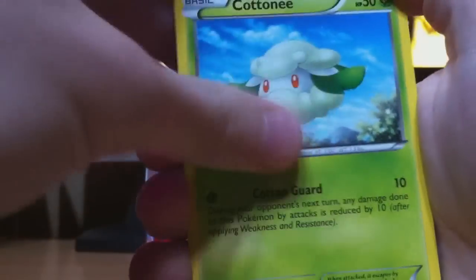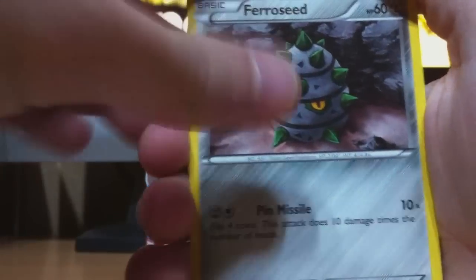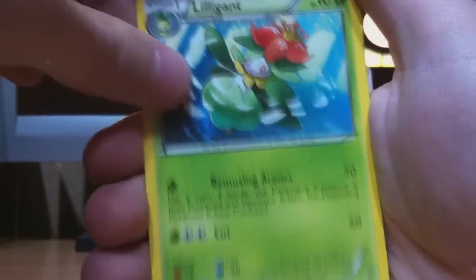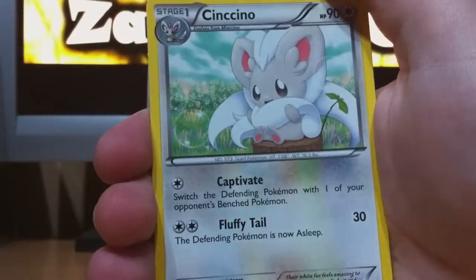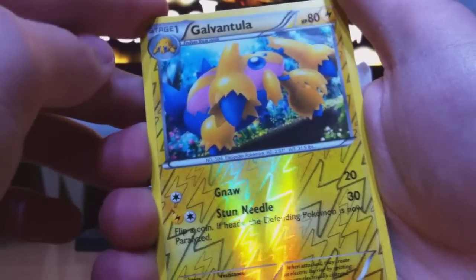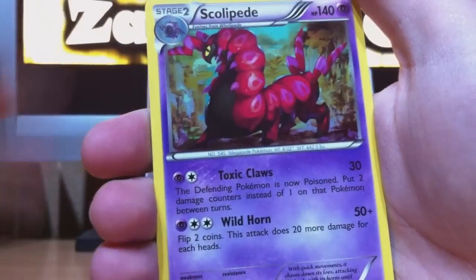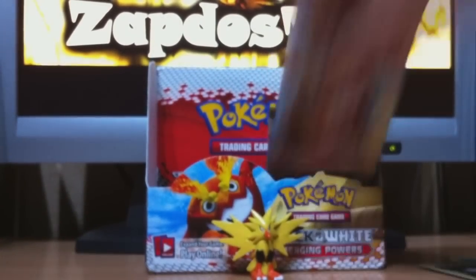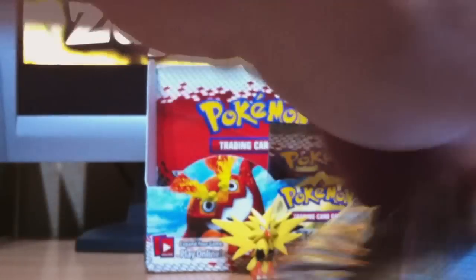We start with Cottonee, Venipede, Ferroseed, Vullaby, Vanilluxe, Lilligant, Mienfoo. Cinccino and Galvantula as the reverse — and that's an uncommon. And Scolipede — that's the rare. Great that I pulled non-double stuff yet — that's a rare card.